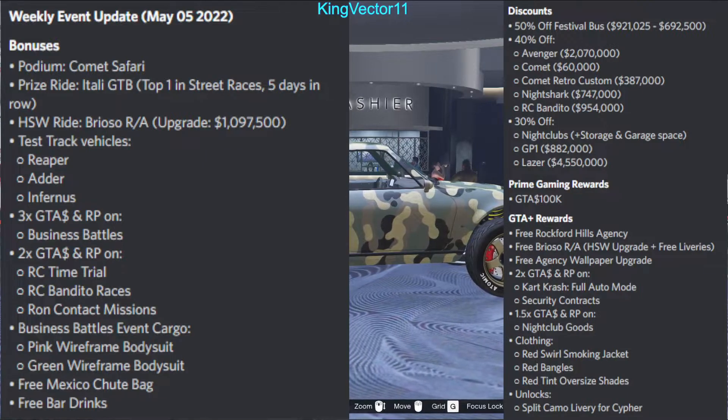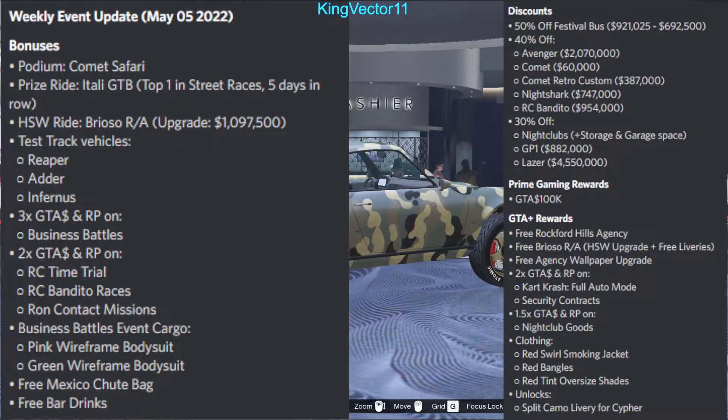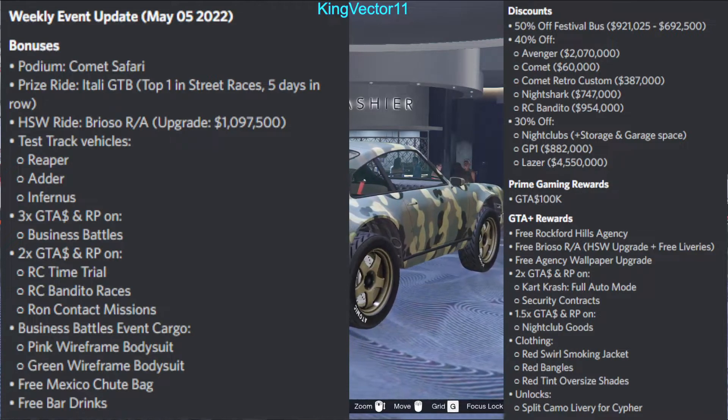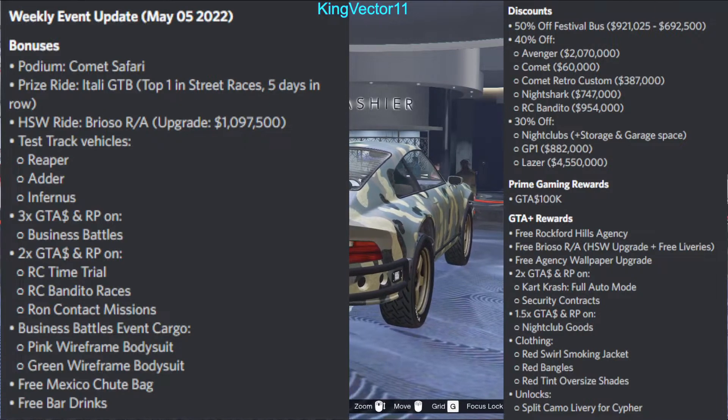You can also get double rewards on Cart Crash, Full Auto Mode, and security contracts. You can even get 1.5 times rewards on nightclub goods. You can also get free clothing and a free unlock — the Split Camo livery for the Cypher.